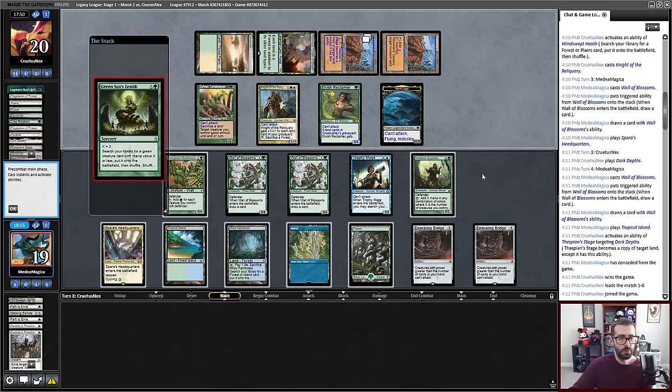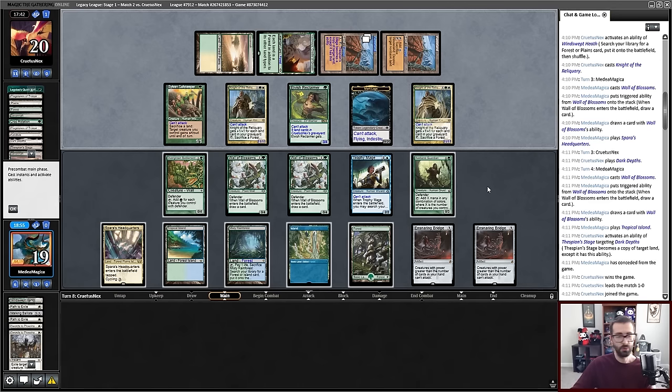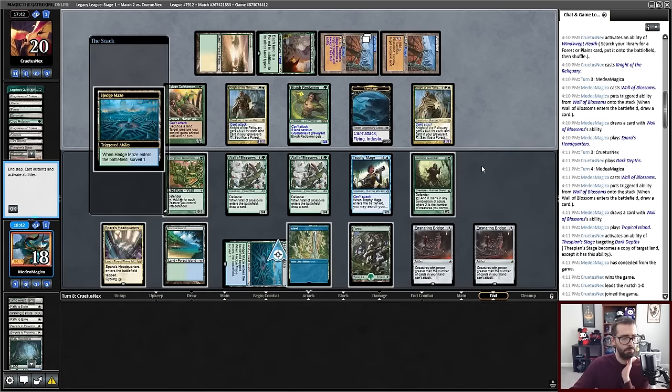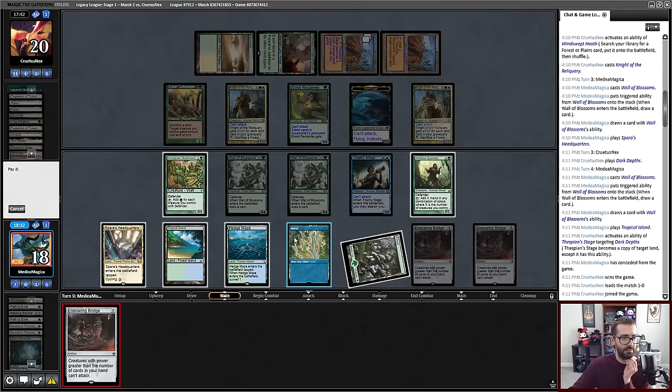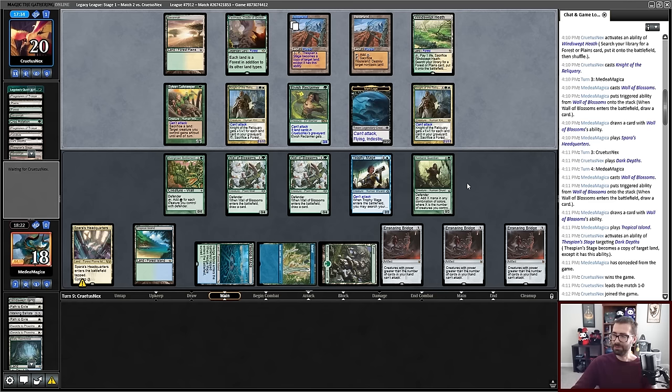Green Sun for three — could be some sort of Reclamation Sage type card, hopefully not a Planeswalker like Grist. End of turn, I wish that was a Lush Portico. Booridja — perfectly normal game of Legacy, nothing to see here, move along folks. I'll keep that land in play — it just represents a white mana that's not tied to Axe Bane Guardian.